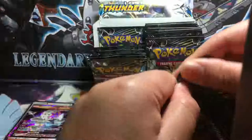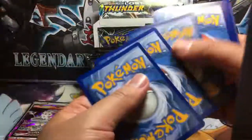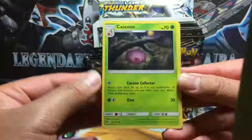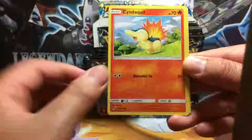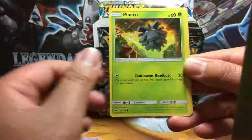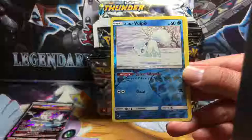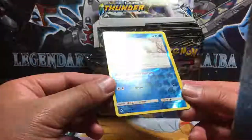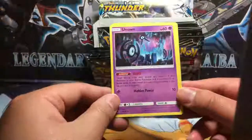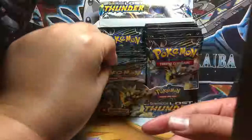Next pack is Celebi. We got Cascoon, Lost Blender, Custom Catcher, Onix, Foongus — the forest is on fire — Flint Coil starts running, Alolan Vulpix. Centering is really bad on it. Unknown card with a Psychic Energy. That was a bizarre pack.